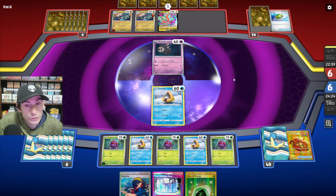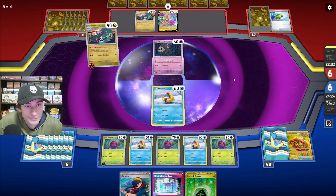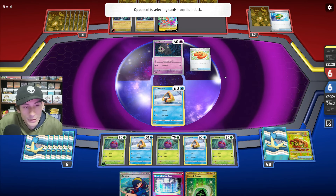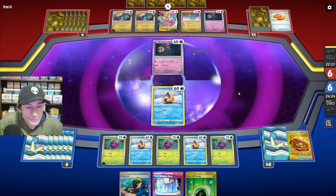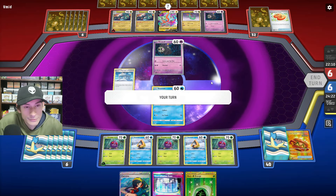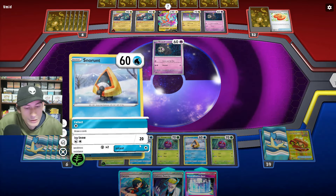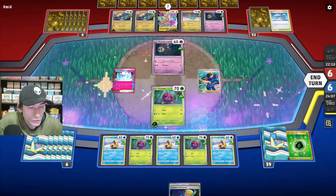There's the Rotom V just in time, and there's the far Sealstone. I'm assuming they have either the rare candy or the Dragapult in hand. They go for double Dracloak, so they don't have the rare candy. They play Buddy Puff and another Duskull. They play Temple of Sinnoh, which is actually convenient. Let's play the Neutralization Zone since we really have no choice. Play Carmine. Get rid of Manaphy.